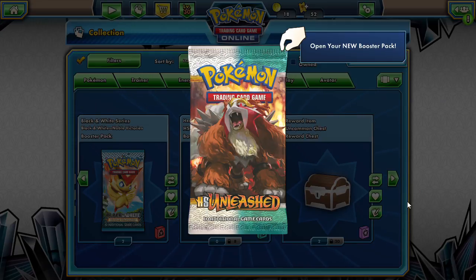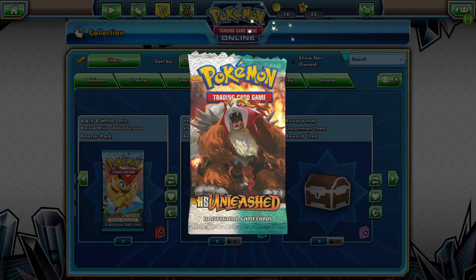We're going to go digital this week. We're going to open up these old HeartGold SoulSilver Unleashed packs with this beautiful Pente art. Let's go ahead and see what is inside of this pack.